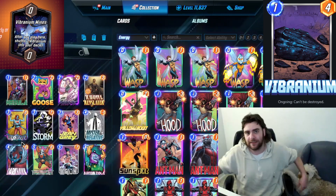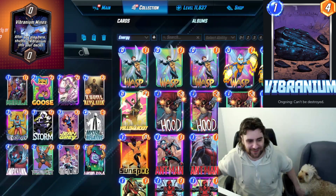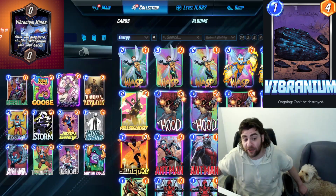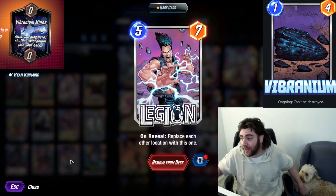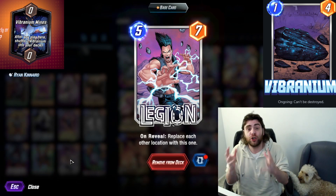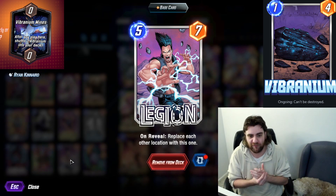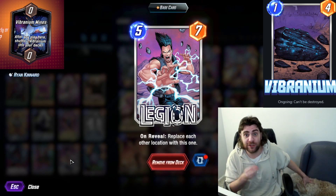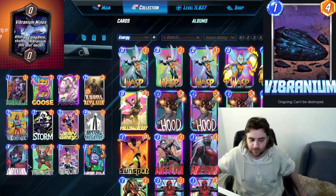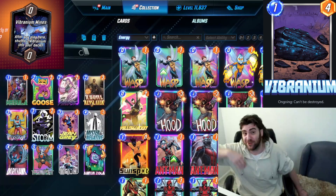Sometimes even just Psylocke can be enough — Psylocke on turn five into a turn six Dark Hawk plus Mystique is enough to allow you to cast both of those. Another cool thing you can do with Psylocke is play it on turn three to set up a turn four Legion. That means there are then two turns — sometimes even the second half of turn four if you have priority — but at least turns five and six where every single play your opponent makes contributes towards giving your Dark Hawk plus six power.